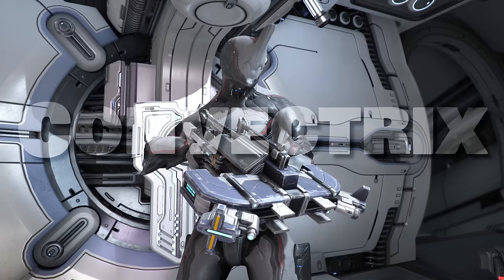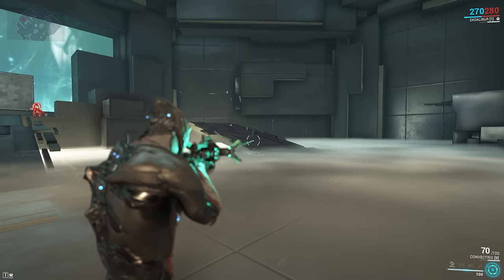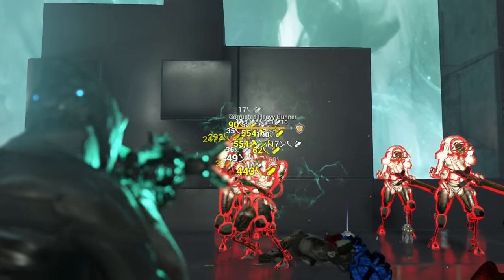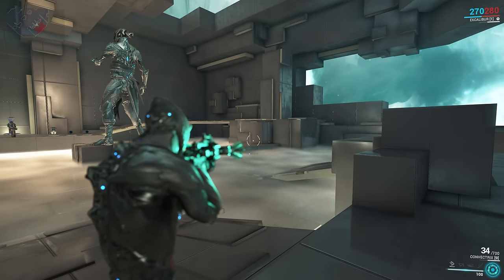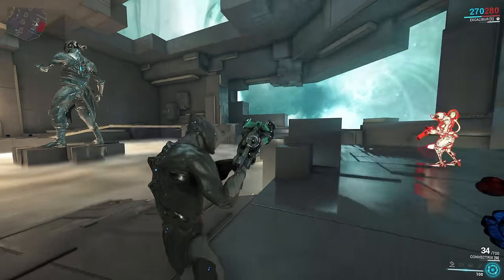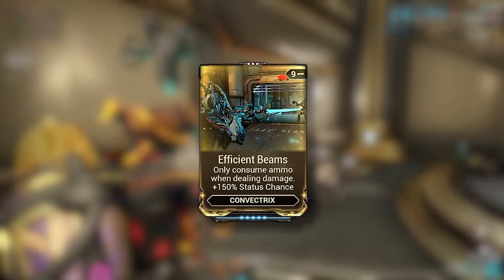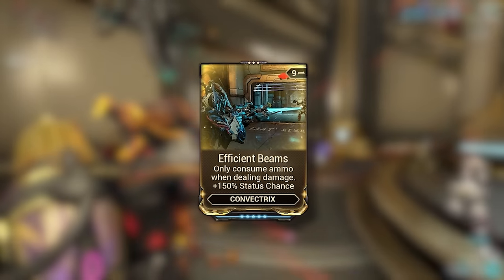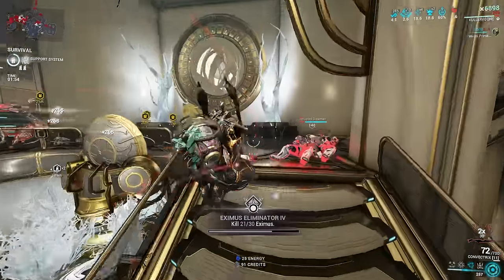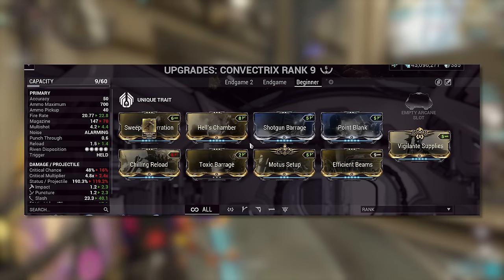Moving on to the Convectrix — an MR8 beam shotgun obtainable through the Energy Lab in your clan dojo. It's a beam weapon that starts spread outward and combines into one solid beam, giving insane status chance for slash procs. It also has an alternate fire that spreads the beam outwards and sweeps back and forth, good for clearing a cone area. It has an exclusive mod called Efficient Beams, which lets it only consume ammo when dealing damage and grants a hefty 150% status chance.